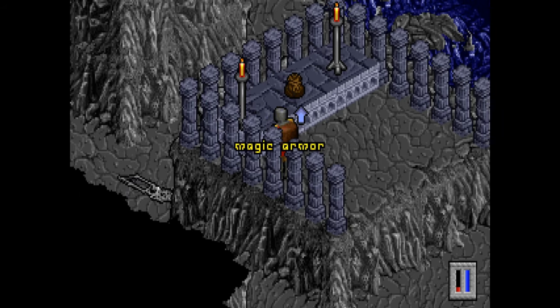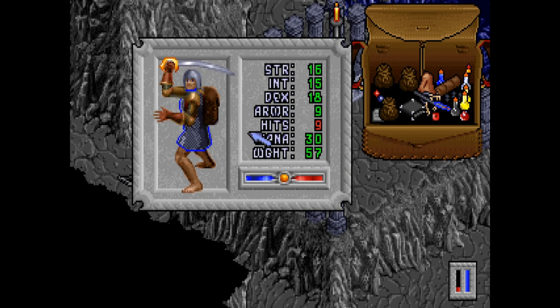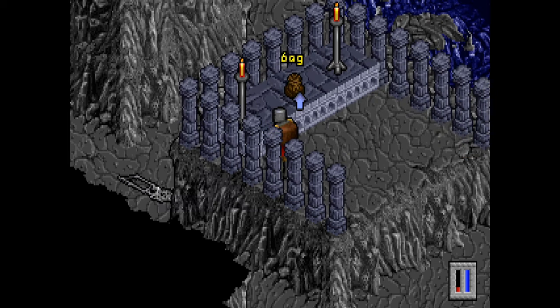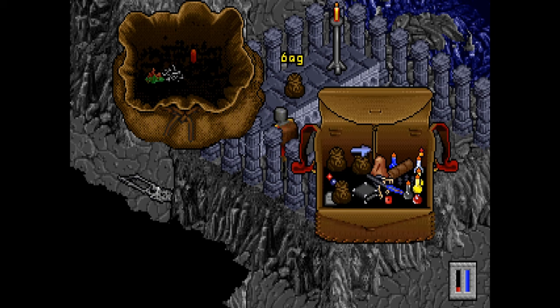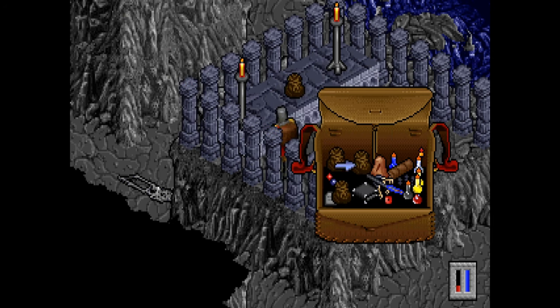Magic armor, yes please — which I'm going to wear right now. Where is it? Where did it go? Oh, did I equip it? Yes I did — armor nine, that's pretty good. What about this bag? More ingredients. Blood, wood and bone. Something's wrong — oh, I consumed the ingredients.